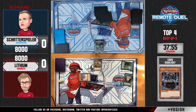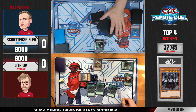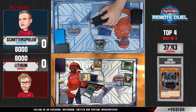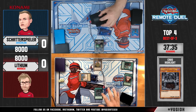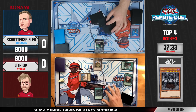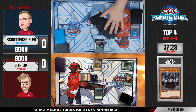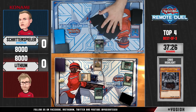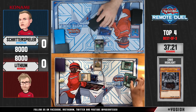He's going to activate Erebus discarding Pantheism — what an opening from Lithium. This is incredibly good: on one hand he can get Tenacity if he doesn't already have it, and with Erebus he can get rid of one of Schattenspieler's cards. On the other hand, he can also get Domain of the Monarch later on thanks to Erebus. Since he didn't use Pantheism's first effect, he can tribute Eidos, get back Pantheism, and activate it in the same turn — absolutely fantastic.